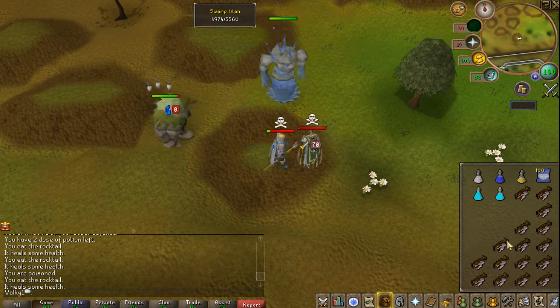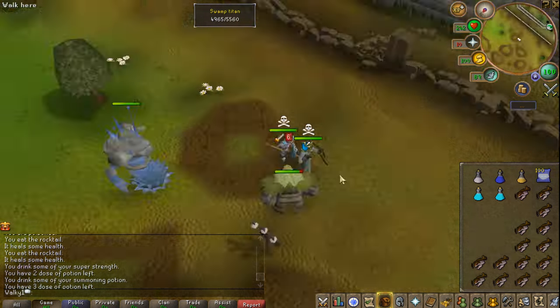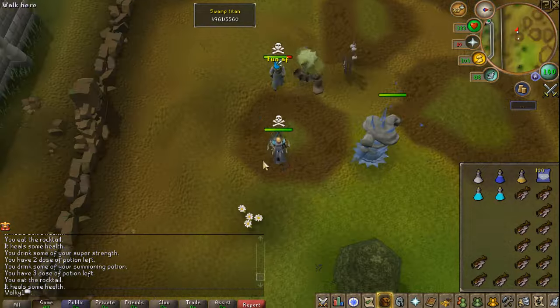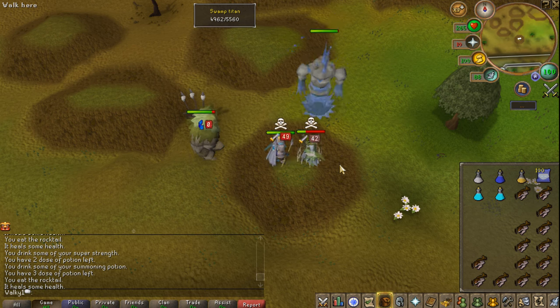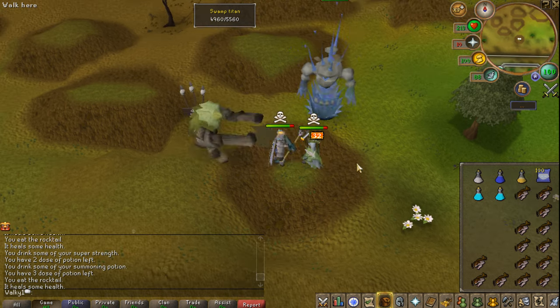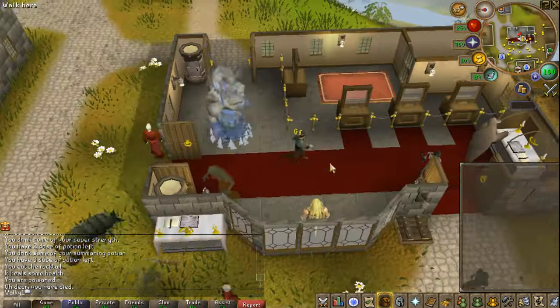All these different summoners have custom effects as well. Some are more powerful damage-wise, others can stun, others can heal. It's actually pretty freaking exciting — imagine a ton of people PKing with those pets. Every game mode has specific summoners you can spawn, which is actually pretty freaking cool. This was the first fight against the owner, and I just got demolished.